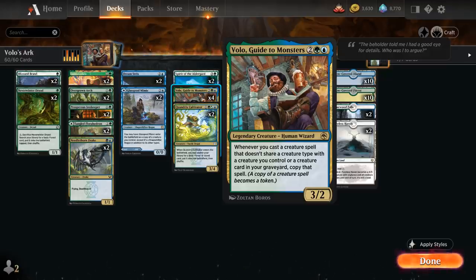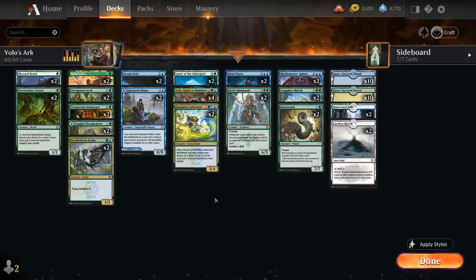We've got a very interesting deck concept for today's deck, which is Volo's Ark. Much like Noah's Ark, we've got two of each creature type, so we have relatively low odds of already having a creature with the same type in play or in our graveyard.